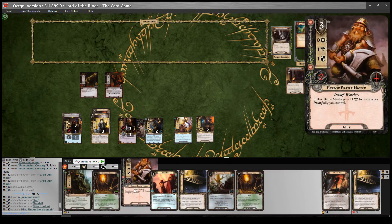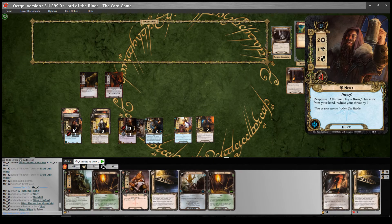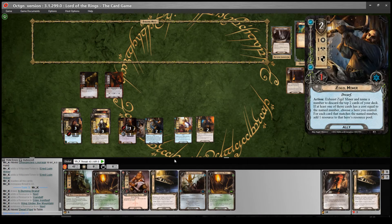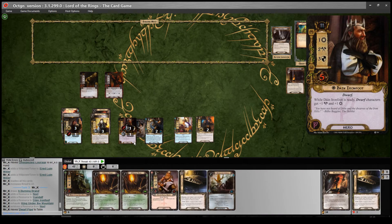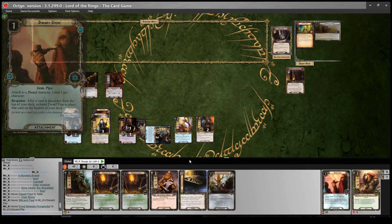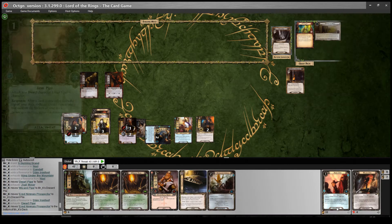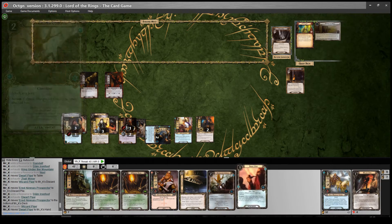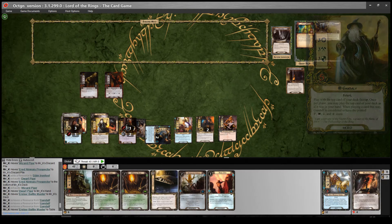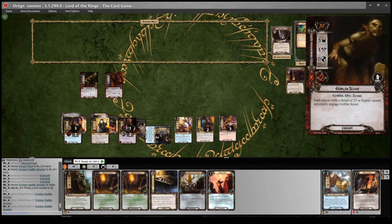We need some way of dealing with the enemies, so I want to play an Erebor Battlemaster and get a couple more Dwarves onto the table. I think I'll play my Dwarf Pipe, and I can put Erebor Battlemaster on top of the deck with the Wizard Pipe. I'll say 1 and discard the top two cards — I get 1 resource, which I'll give to Dain Ironfoot. Then I'll use Dwarf Pipe to place the Prospector on the bottom of my deck. Then Wizard Pipe — I'll swap that Dwarf Pipe card for Erebor Battlemaster and pay 3 to play him from the top of the deck with Gandalf. I lower my threat by 1 from Nori. He gets plus 1 attack for each other Dwarf ally I control — I've got 2 right now, so he goes up to 3. That's enough to kill the Chud enemy, so that's fine.